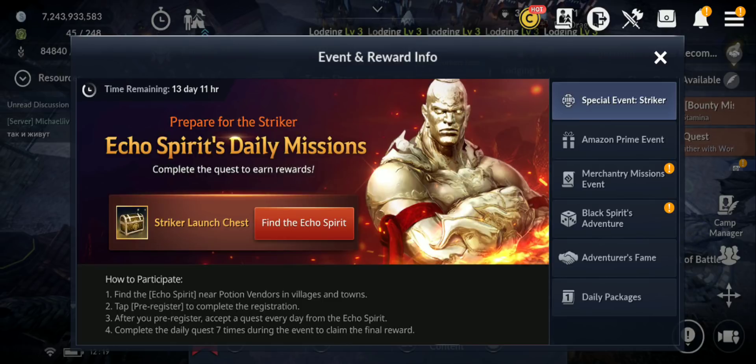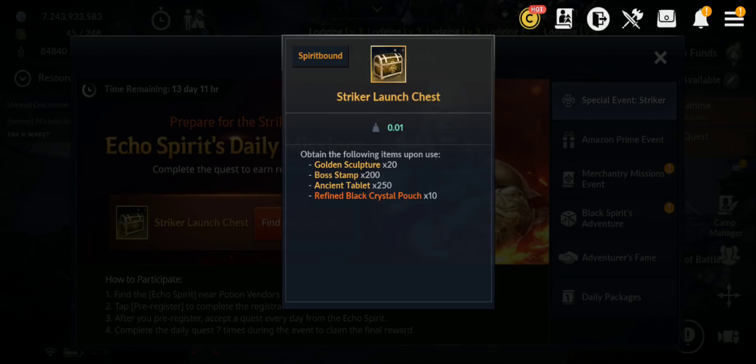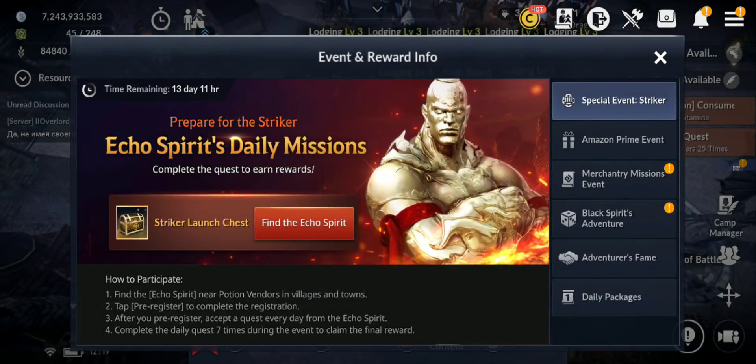There is also an event — for Dark Knight, an Echo Spirit Daily Mission. And there's a Striker Launch Chest. Once we get that Echo Dude, you can obtain the following items upon use: Golden Sculpture 20, Boss Stamps 200, Ancient Tower Blast 250, and Refine Black Crystal Pouch 10. That's cool, because this will help you craft those Awakening Enhancement Pristine Crystals.